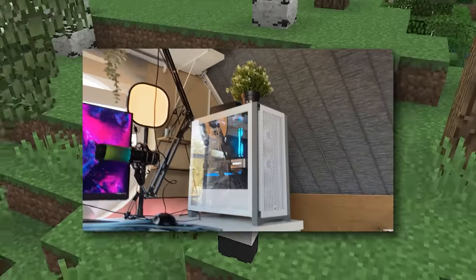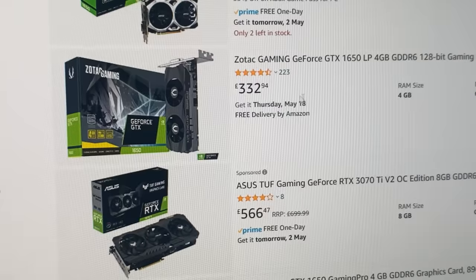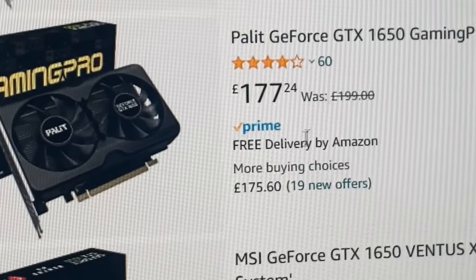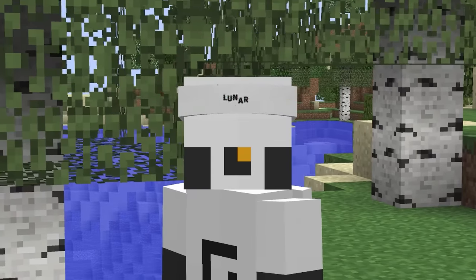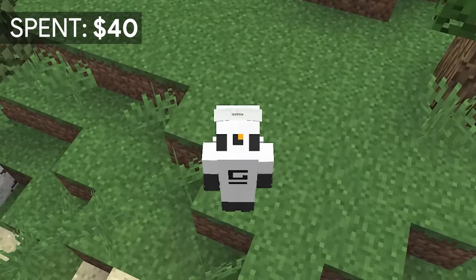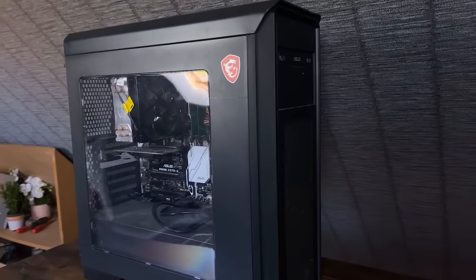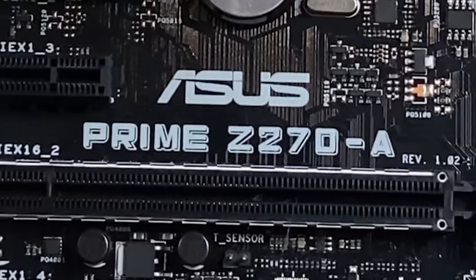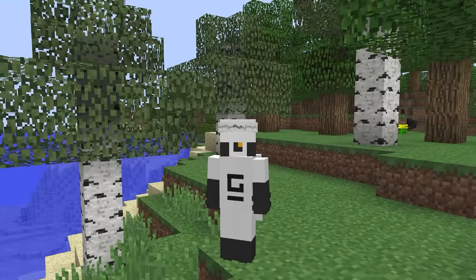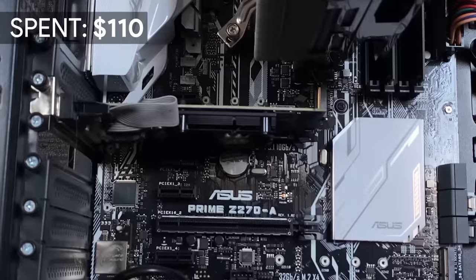The first part of building a setup is to define a budget. I decided against setting a specific number, so the plan was just to avoid overspending as much as possible. Starting off with the PC — I used to have this really old cheap gaming PC my dad got for me in 2017, but I sold most of it. I still had the PC case worth around $40, and inside was my old Asus Z270 motherboard, which you can find online for as low as $70.